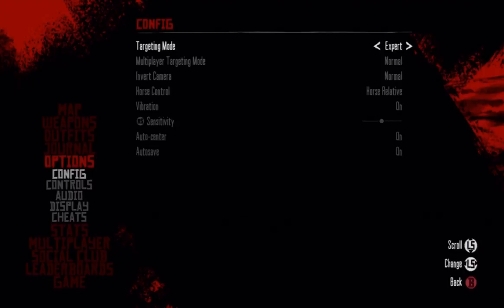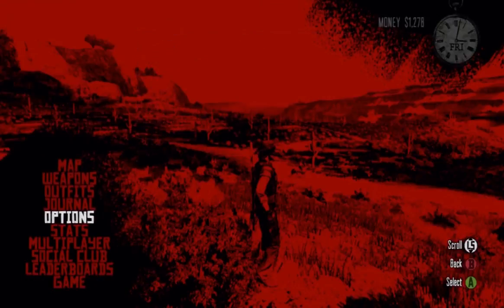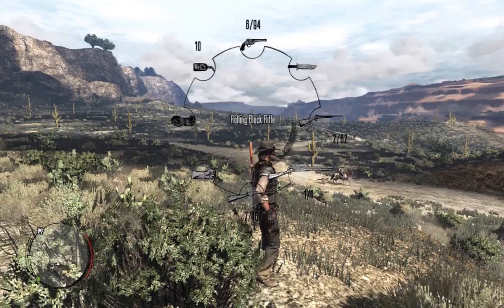Expert means that every time you aim down the sights, you're going to have to manually place your reticle over a person in order to shoot and kill them. Normal means that whenever you zoom in, sometimes it's already locked onto a target, making it a little bit easier with a lot less work. Casual makes it a whole lot easier — almost every time you look down the barrel of your gun, you're going to be locked onto an enemy.